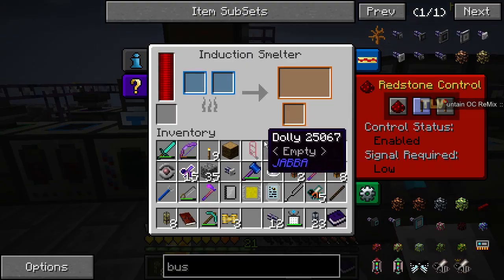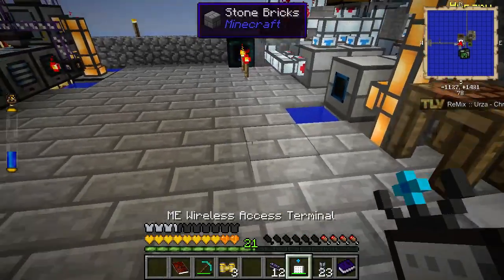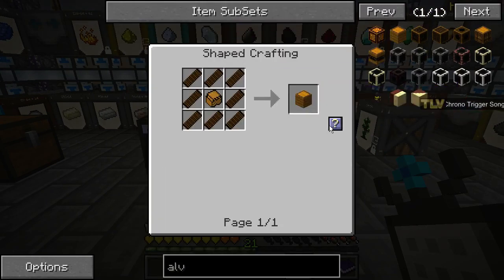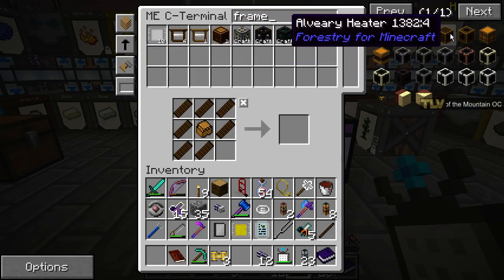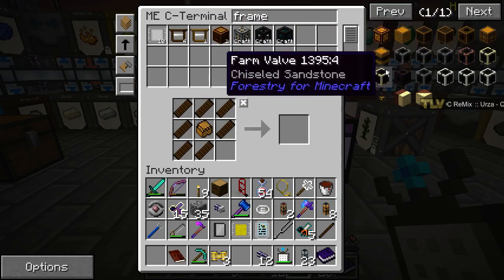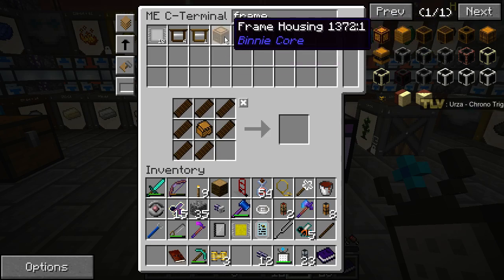Hopefully there's nothing blocking here — there is stuff blocking. Let's see if we can hook this up very smoothly. Let's get to some more alvearies — 38. Can I craft some more? 8. That's all, 46. We want to do some frame housing again — so this time we want to do 8. Frame... what did I search for? Frame, yeah. Frame holder — where's the frame holder? Where is the frame holder? Frame housing, frame...